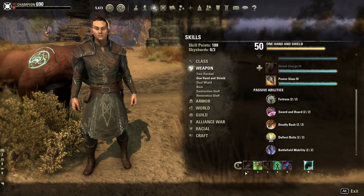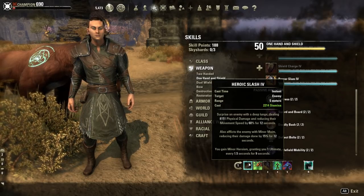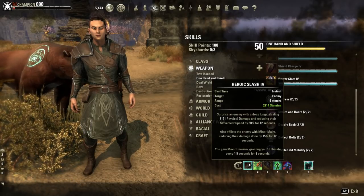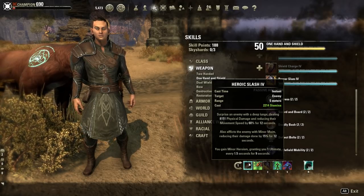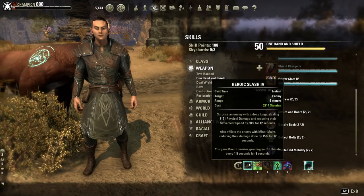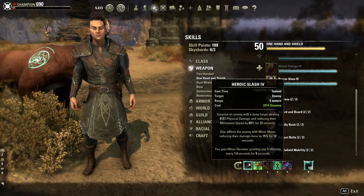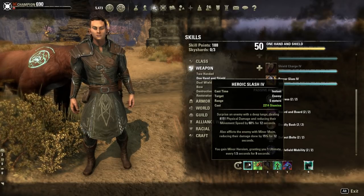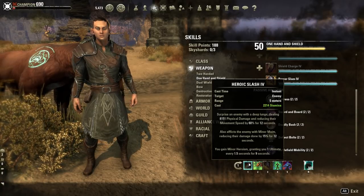Looking at the main bar, we are running Heroic Slash. The reason I chose Heroic Slash over Deep Slash is that Heroic Slash gives you ultimate generation. You want higher ultimate generation, especially for the bear's maul attack — you want that to go off as often as you can, especially when fighting world bosses, public dungeon bosses, or delve bosses. Having that ultimate generation helps you get that barrier attack off more often, and if it goes into your burst it will do even more damage.